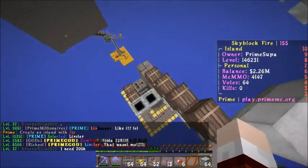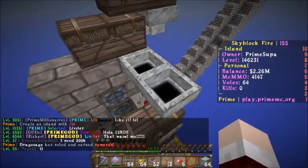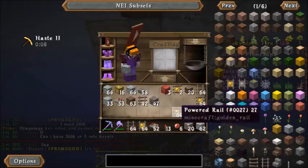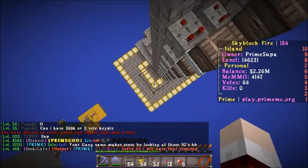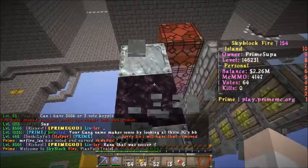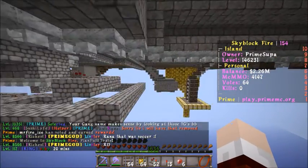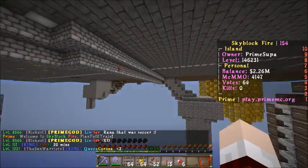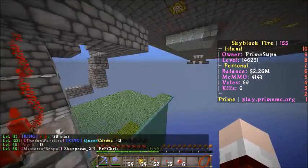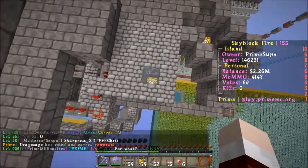So anyway, once this minecart with the chest fills up, like I said, it'll be shot off. And I really need to block this off so people just can't throw crap in there. Blocked off — there we go. And so like I said, I'll just shoot off, go through this whole system, all the way up through the lair, then come all the way up here and stop right there. And I'll just go through the entire cycle, and eventually I can just collect all my minecarts with chests in this little area right there — that's where they're all going to wind up.